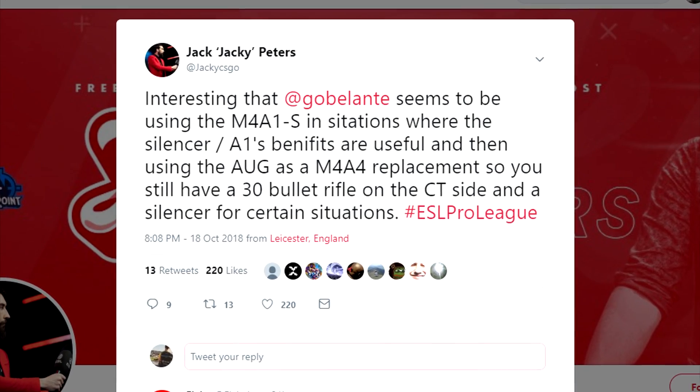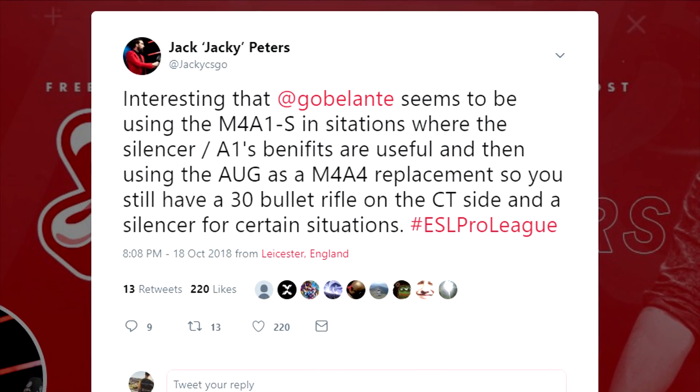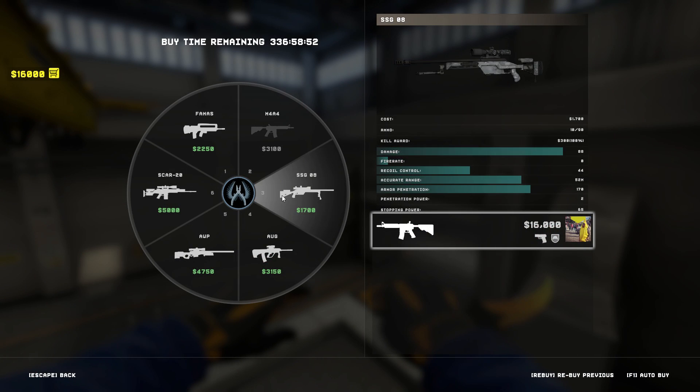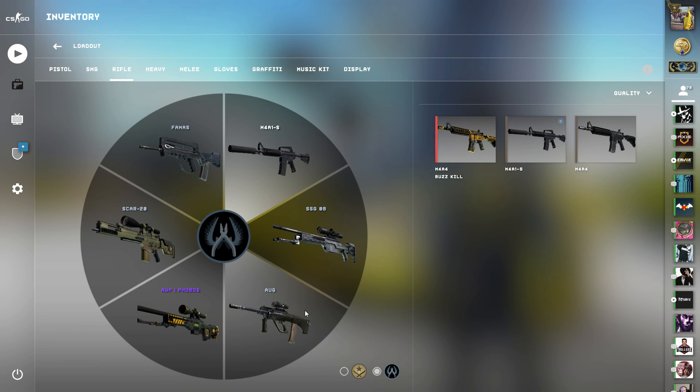Here's an interesting strategy that you may want to try out. Gobi has the M4 silencer equipped and uses the AUG as a substitute for the regular M4. Since it's only $50 more in price, he can switch between playing with a hard punching ammo-filled rifle which also has a scope, or go with a sneaky stealthy rifle instead. I think it's pretty smart.